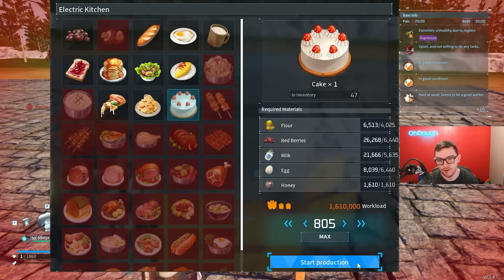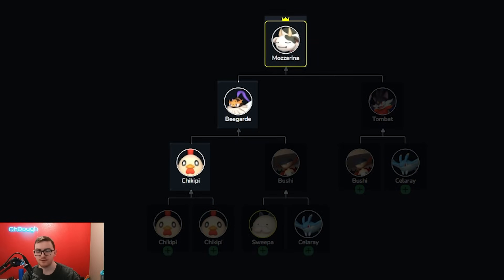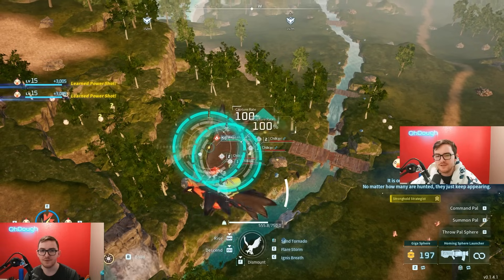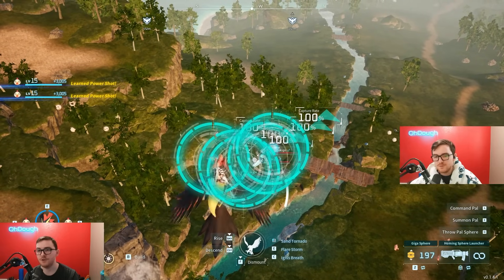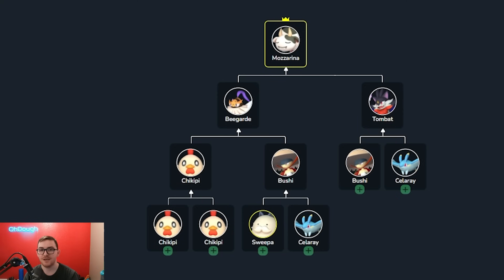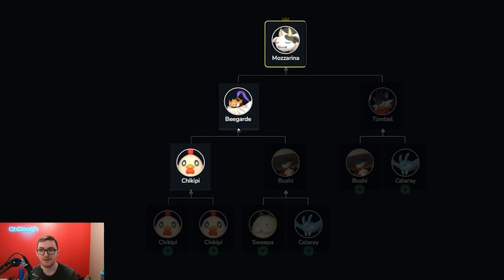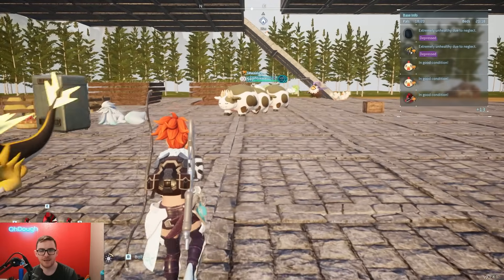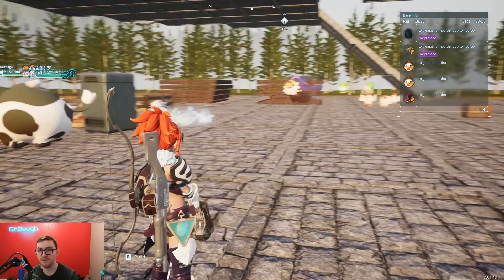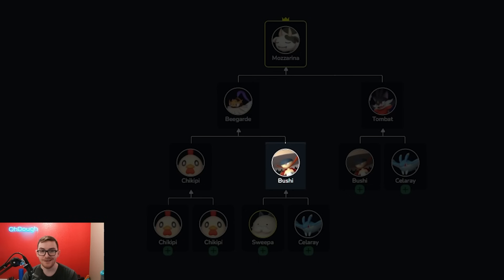Making cakes is not that hard. To make all the best cake baking pals, start at level 19. First, farm animals — starting off with Chickpea. The best way to make Chickpea is using another Chickpea or the boss tower pals. You're looking for passives such as Workaholic, Dainty Eater, Positive Thinker, and Diet Lover — those are the four you want for farm animals.